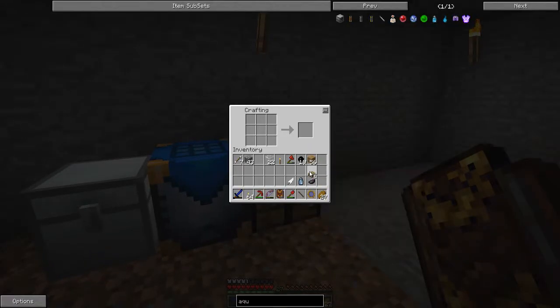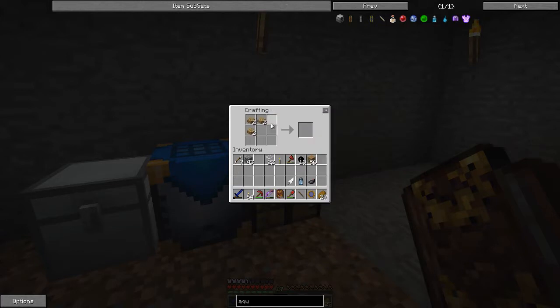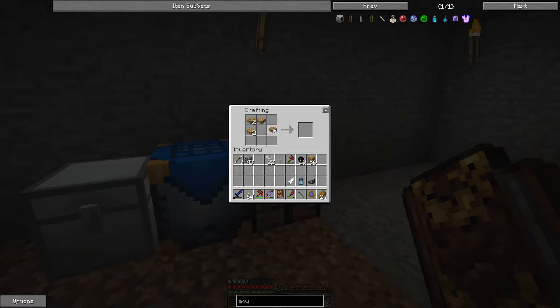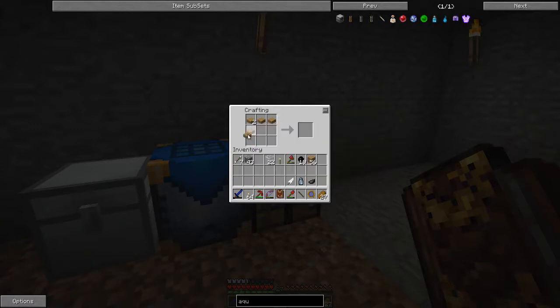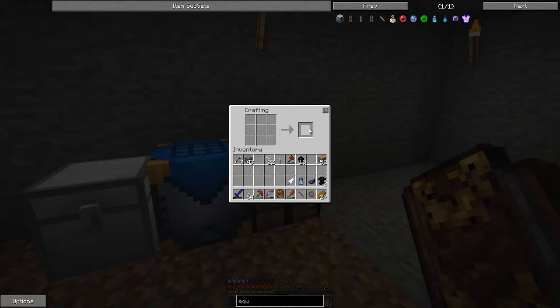The next thing I need is tables, because I need to make — how do I make this? These are the crafting tables from last time, I believe. We need two of these — writing tables, I think they're called, something like that.